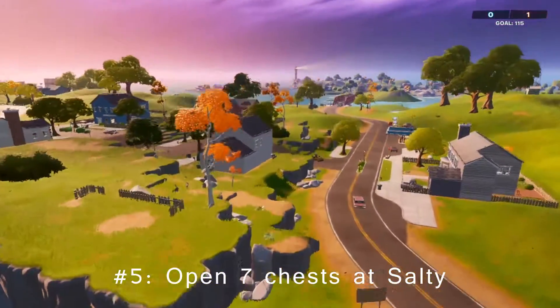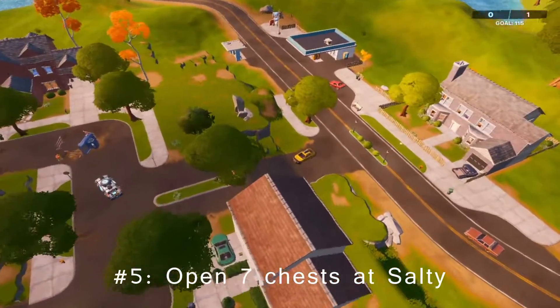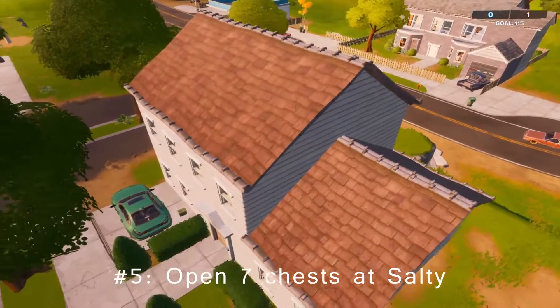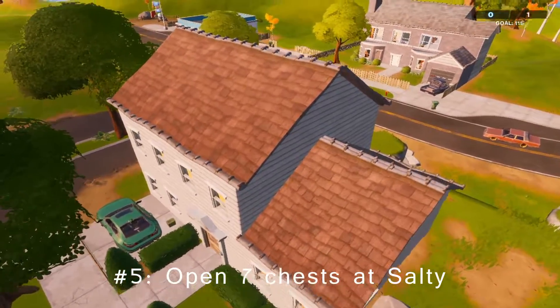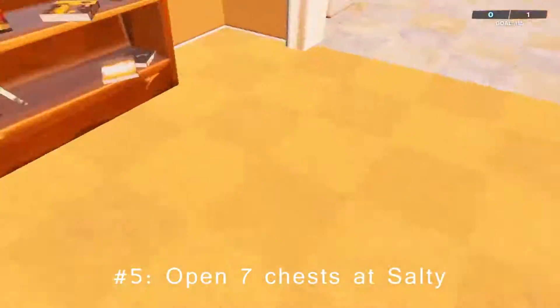For challenge number five, make your way to Salty Springs and open up seven chests. The best house around should be this one right here — three chests easily obtainable if you land from the top, make your way here and then down to the basement.